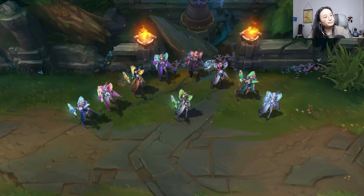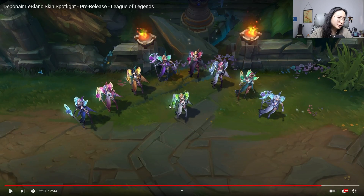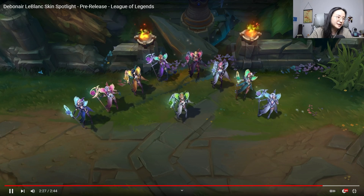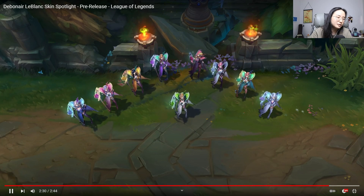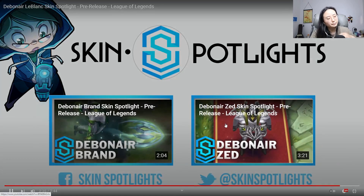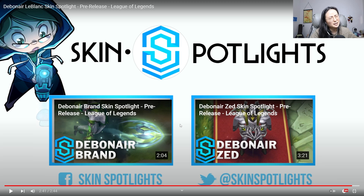Death. The chromas look really nice — the yellow one, this one, this one. One of them actually looks like the Elderwood LeBlanc in terms of colors. Debonair LeBlanc — I'd actually put it about the same as Malzahar, maybe a little above it, just because there's a little more color variation. It's interesting also because they're on the same splash. But let's move on — we have one more epic skin from the line, and that is Debonair Brand.